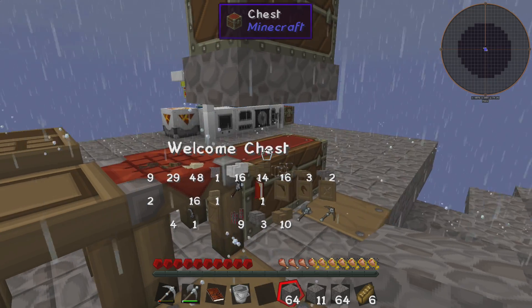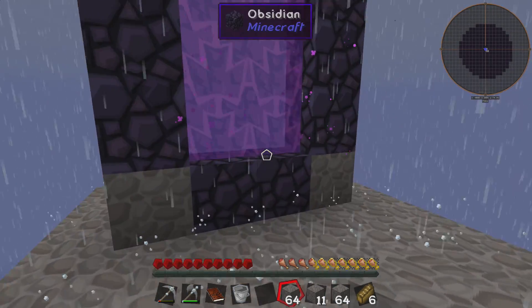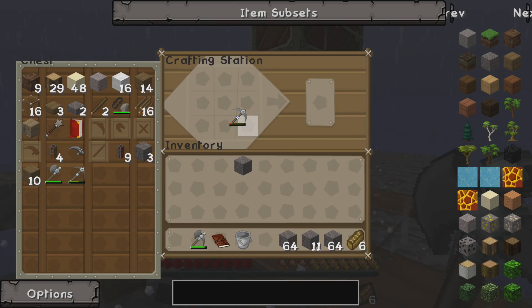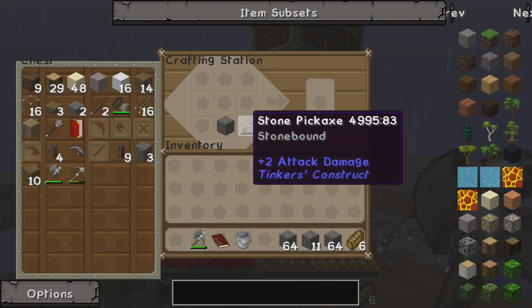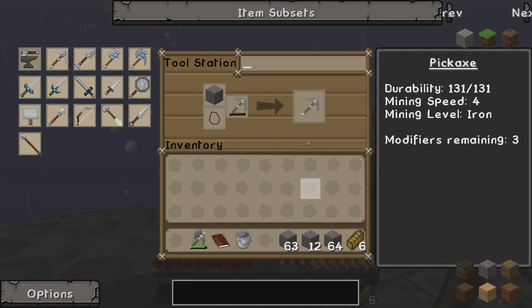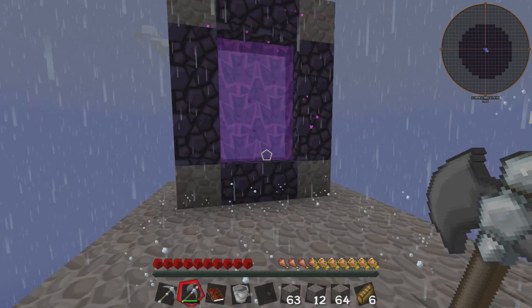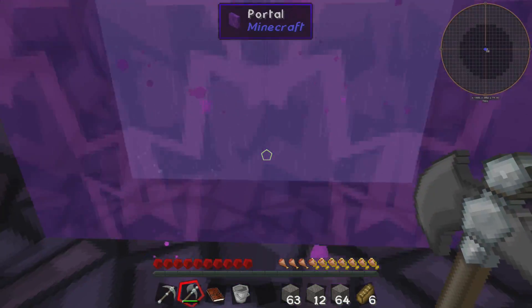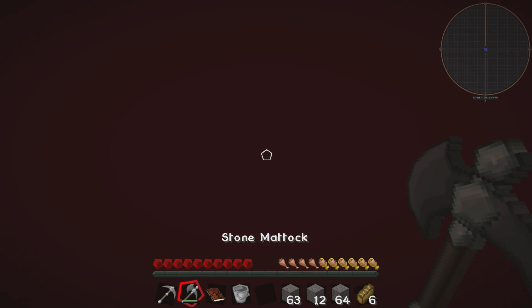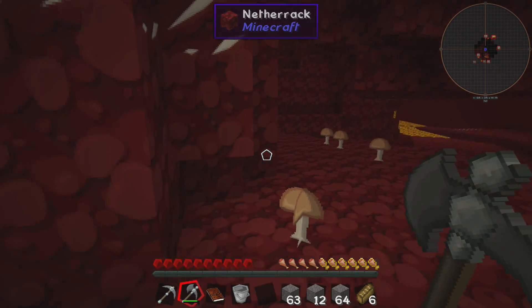We'll leave the builder's wand back here because we don't need it where we're going. We ought to repair our pick before we go — there we go. We want to do that over here, this makes infinitely more sense. We've got our stone pickaxe and we're going to head into an obsidian portal. Here we go — oh no. Awkward pause during the downloading of the terrain.